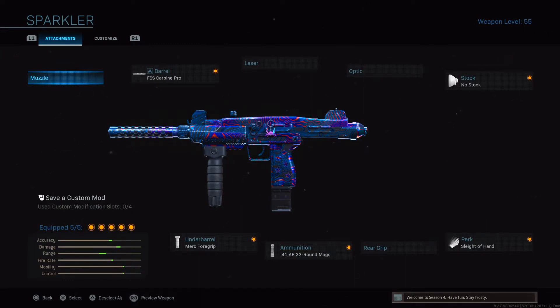Today I have a new class setup for the Uzi for you guys. If you guys recall Zeus from my last video, I played two games with him and he recommended two class setups for the Uzi. The first one is this class right here: the FSS Carbine Pro barrel, no stock, the Merc Foregrip, the .41 AE 32-round mag, and the Sleight of Hand perk for that extra reload speed.